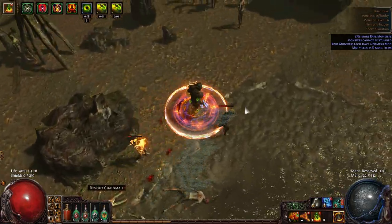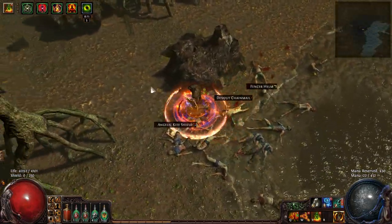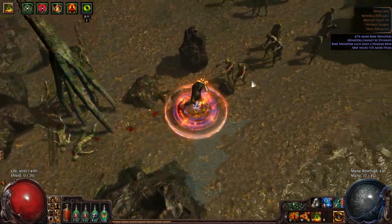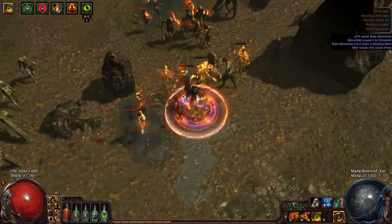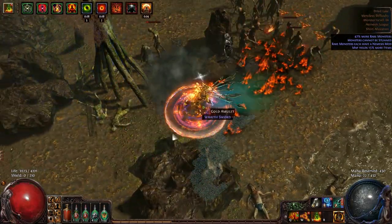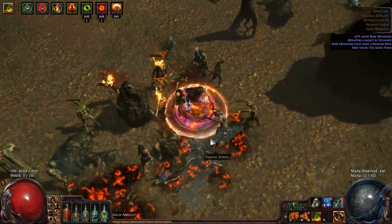There aren't a lot of characters where I can just run around and mess around like this. It's a nice AoE — the closer you get to me the more effective I am. This is a Nemesis character by the way, so it's permadeath.